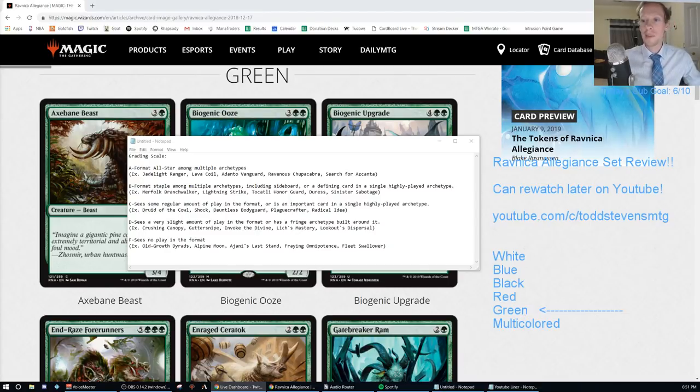Bs are format staples among multiple archetypes, including sideboard cards, or a defining card in a single highly played archetype - like Merfolk Branchwalker, Lightning Strike, Tocatli Honor Guard, Duress, or Sinister Sabotage. Cs are cards that see a regular amount of play, or an important card in a single highly played archetype - like Druid of the Cowl, Shock, Dauntless Bodyguard, Plague Crafter, Radical Idea.